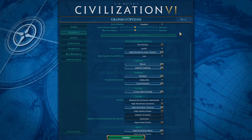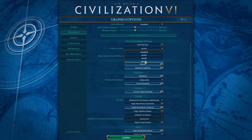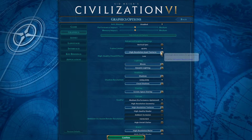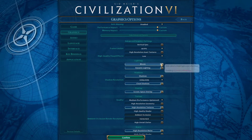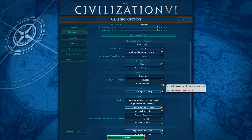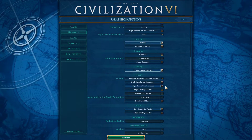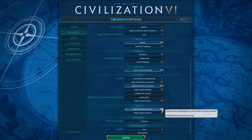Below, disable VSync, and if you struggle to reach 60 FPS, then cap your frame rate to 60. Disable High Resolution Asset Textures. Disable Dynamic Lighting. Turn off Shadows. And if your CPU and GPU is still bottlenecked, then lower the quality settings to a minimum, and disable Water, and use two passes for the Reflections option.